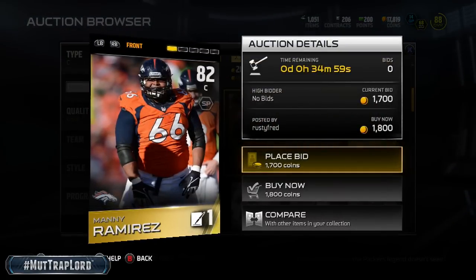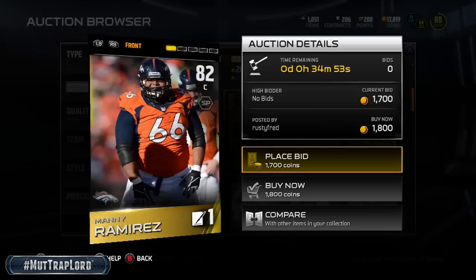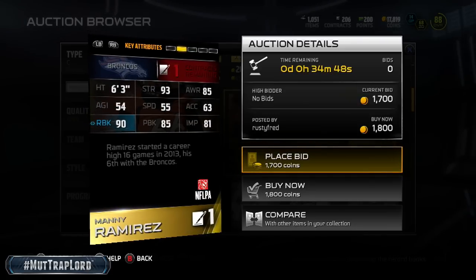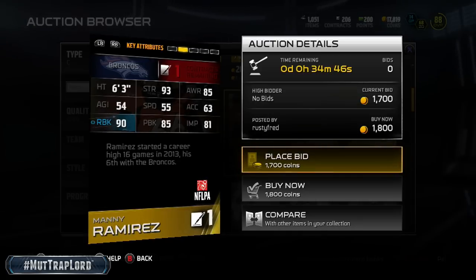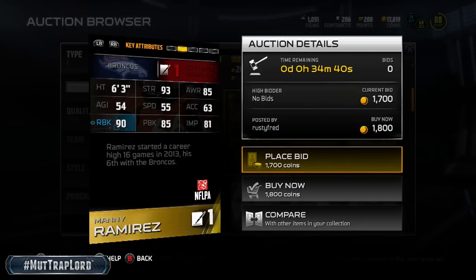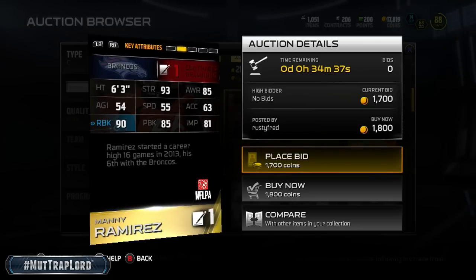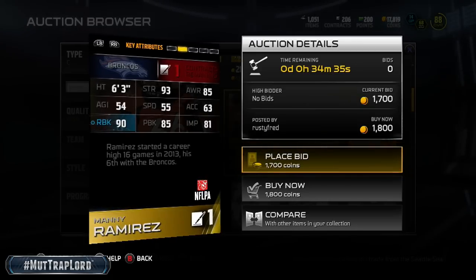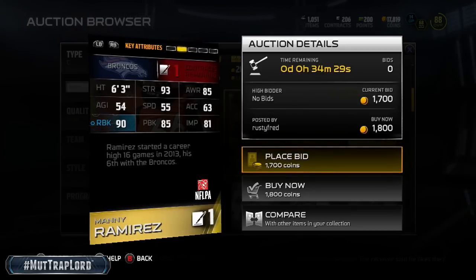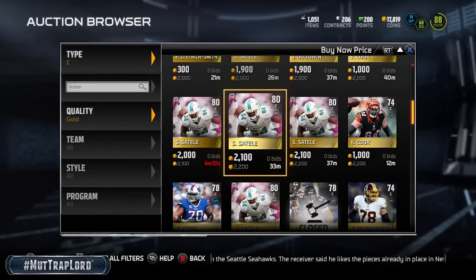Manny Ramirez — not the baseball player, the football player, the center for the Broncos. He only has one contract remaining, but he has 93 strength, 90 run block, 85 pass block, 81 impact block. He ain't really laying nobody out, but that dude can block. If you're the type of guy that likes to throw, he might be your guy. A 90 run block and 85 pass block are great stats.